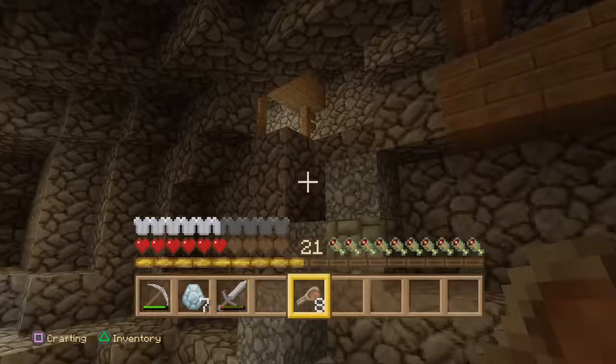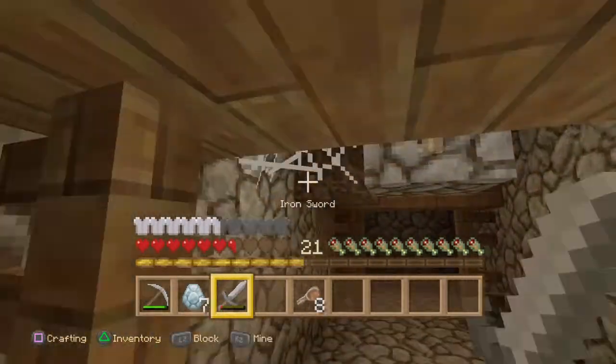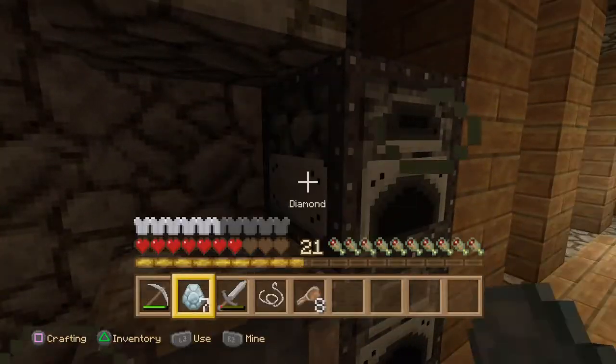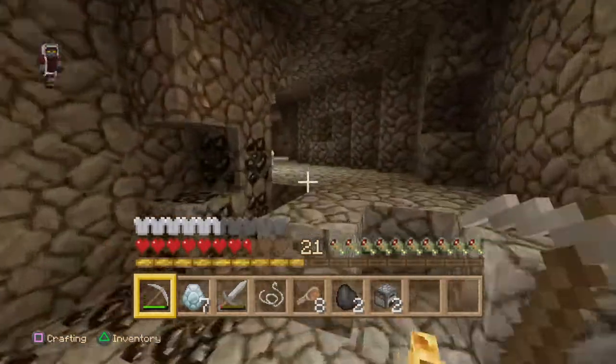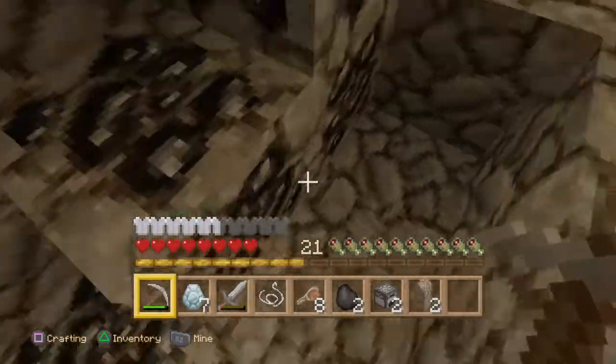I'm going to find the diamond shaft, but there were no chests in there — it was really small. Oh, actually, look at that chest. There was nothing really in this worth taking. I'm going to grab this just in case. Yeah, let's try and get the hell out of here. I'm going to leave that crafting table because I won't really need it.